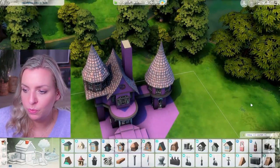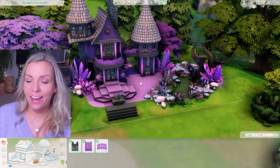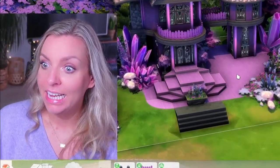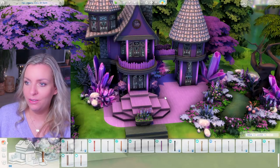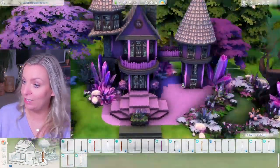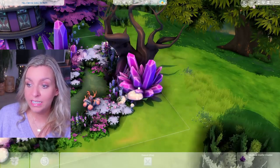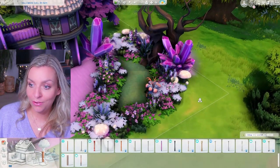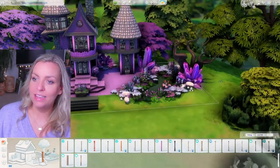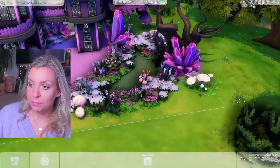I want to add a chimney — I'm pretty sure we don't have a purple one but I'll check anyway. I did a bunch of landscaping and got a bit carried away. I added columns from City Living — they're the only purple ones we have and they didn't really match the vibe I was going for, but I actually really like how it looks.